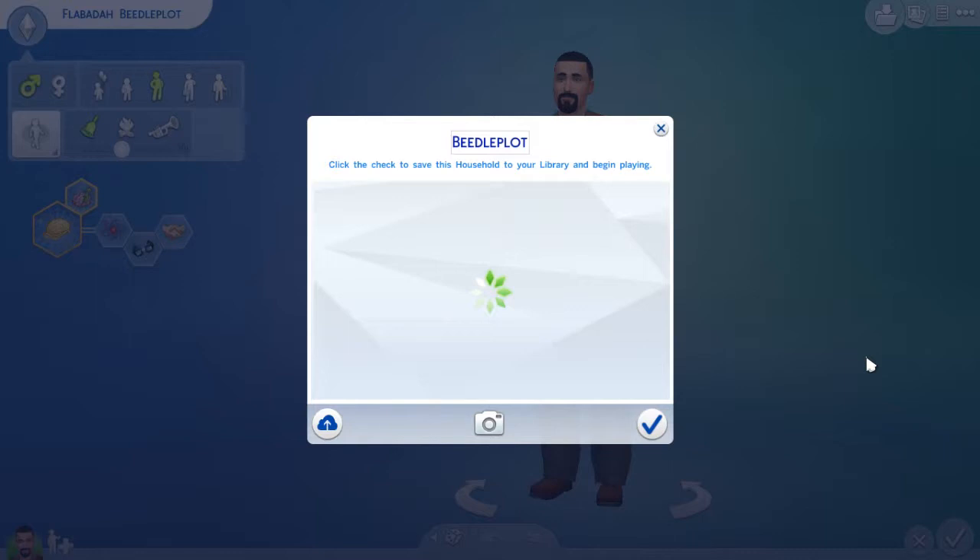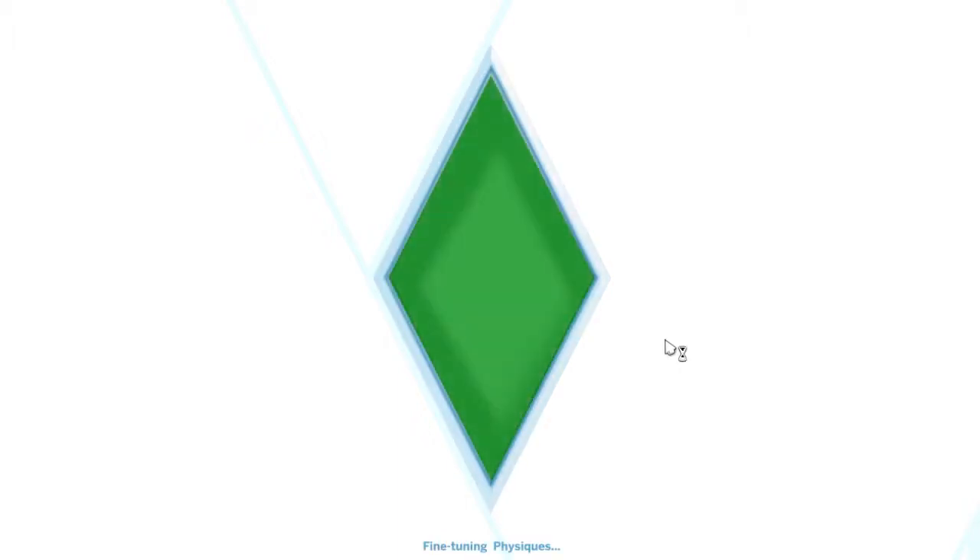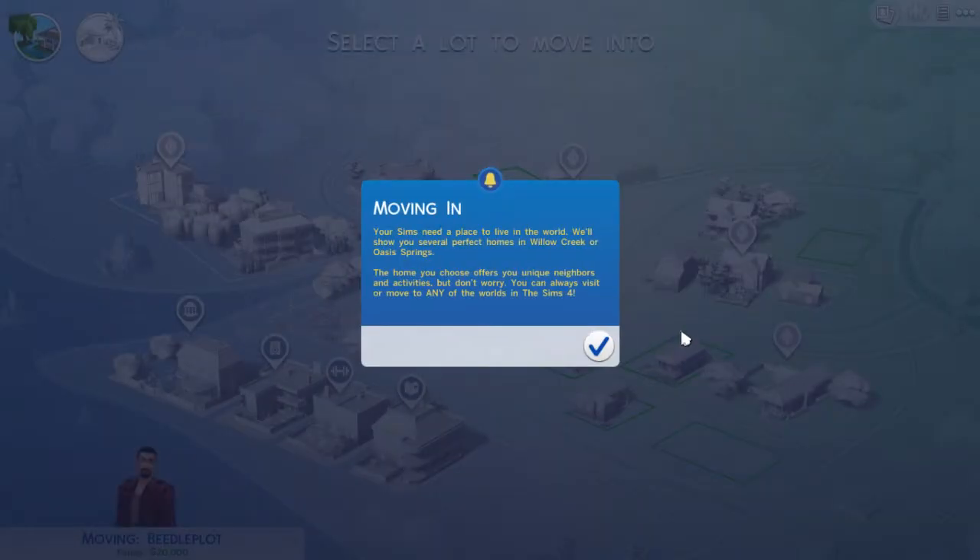Click the check to save this household to your library. Yeah, he's already been saved — I just loaded him because I've done all the sim creation before I started recording. I thought no, I'm not going to take you through all the process I've gone through — the choosing of clothes and all that.